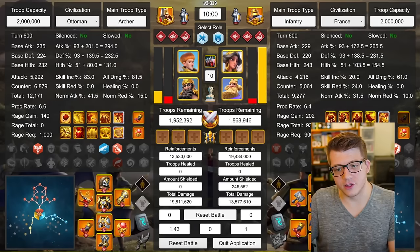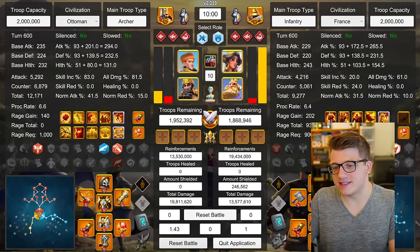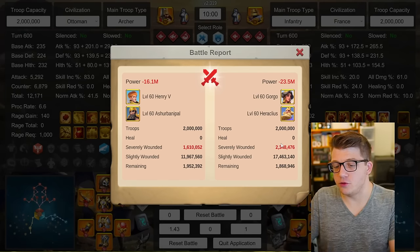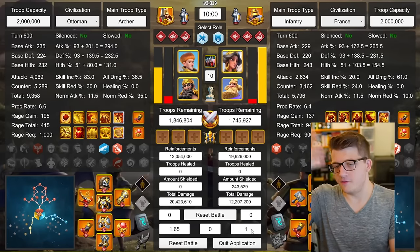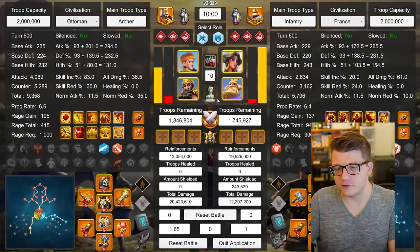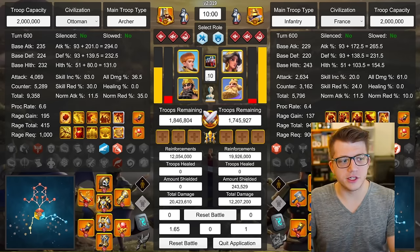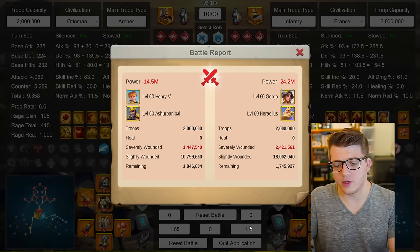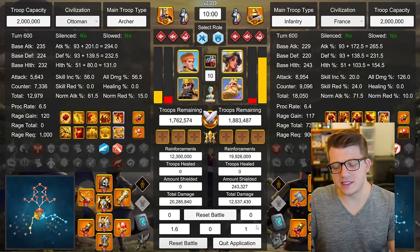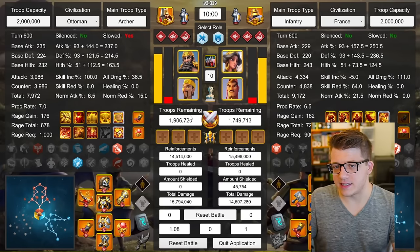Here we see a slightly better report for the garrison — it still loses, 1.43-to-1, with Heraclius secondary. 1.6 million set wounds to 2.3 million. Running that test again: 1.65-to-1. The variations probably have to do with several things, but also the expertise on Ashurbanipal is very RNG heavy. 1.4 million to 2.4 million — a 1.65-to-1 trade. Running again: 1.6-to-1, 1.4 million to 2.4 million.